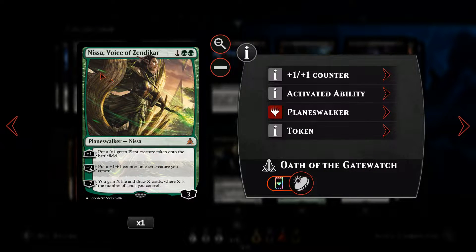First of our non-flip planeswalkers — we've got Nissa, Voice of Zendikar, a three-mana planeswalker. She's a token generator where we can put a 0/1 green plant creature token on the battlefield to plus-one her, put a +1/+1 counter on each of our creatures to minus-two her. Her ultimate ability is to gain X life and draw X cards, where X is the number of lands you control.